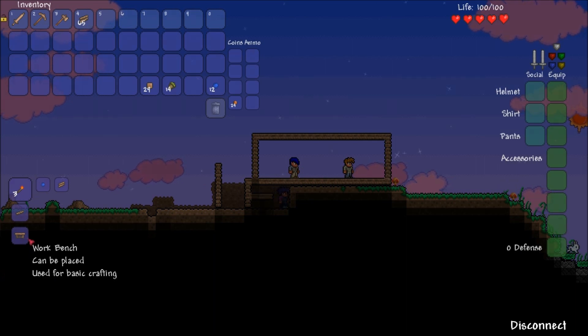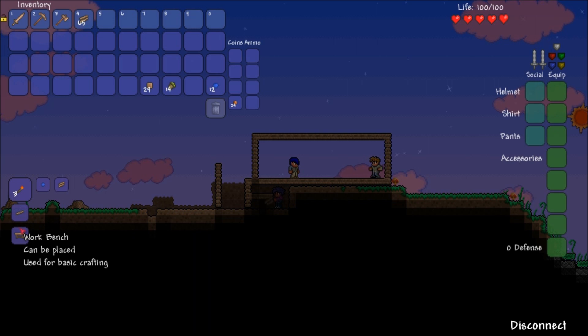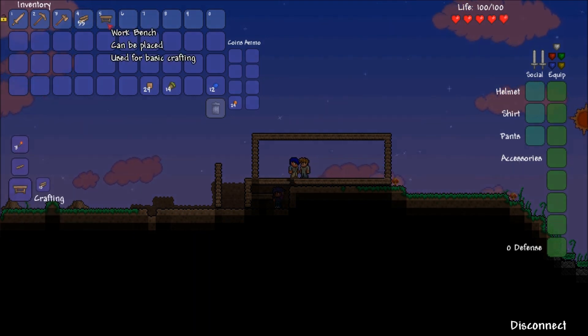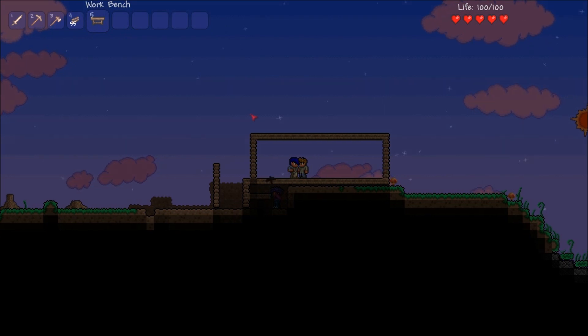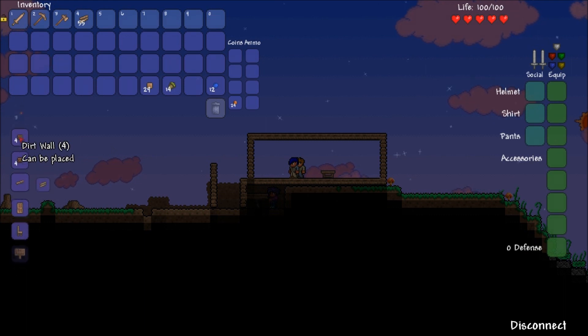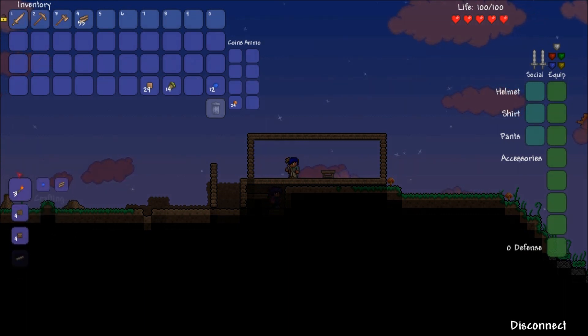Craft things too. If you have a lot of wood, just press escape and on the side it will show you everything you can craft using your materials. So I have a workbench, and I'll craft some torches. I feel like a slave under this house.